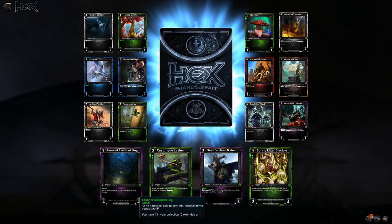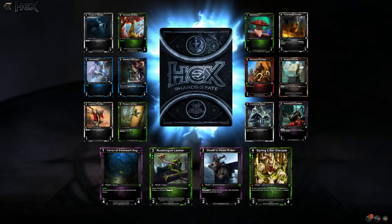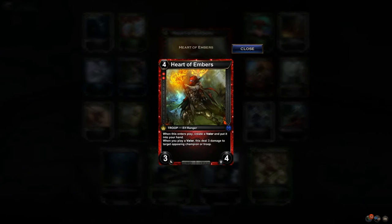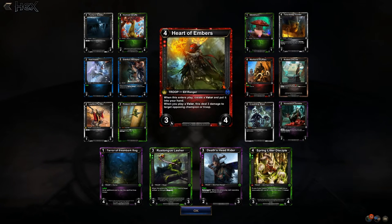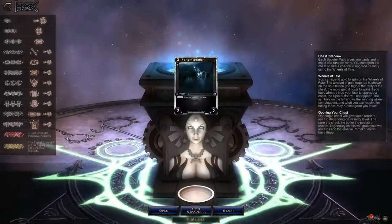Terribleek Bog has an additional cost — sacrifice three troops. Heart of Embers: create a Valor. Valor is one of the new mechanics — very interesting. It's a one-cost 1/1 and they gain the keyword Valorous, which some things interact with. When you play a Valor it deals three damage to a target opposing champion or troop. That's pretty slick — I like it.